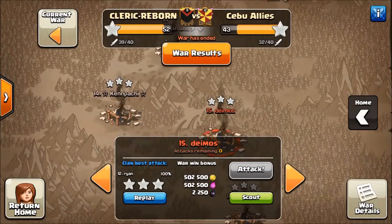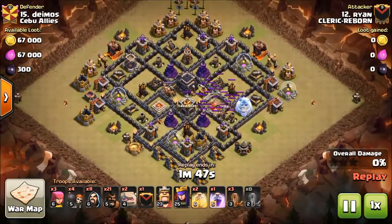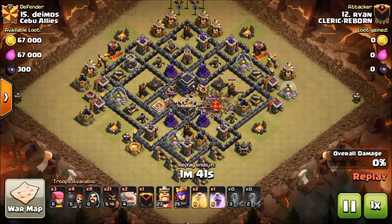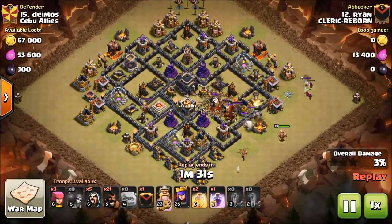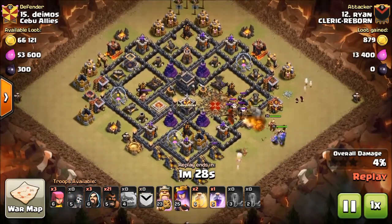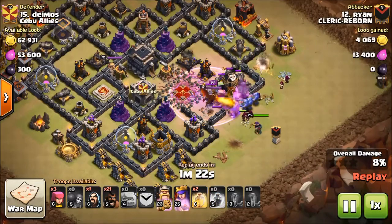Alright, we've got one more example of this General base and this hit's by Ryan. We'll take a look at how he handles it — he looks like he's got a GoVa HoBo with EQ entry. Let's see where the EQ is to get the most value out of this thing because this is kind of a tight base. That's going to get him into the core and get him the queen and the CC. Here's his funnel wizards. Here comes the bowlers — they cut off those bowlers so they go into the core.